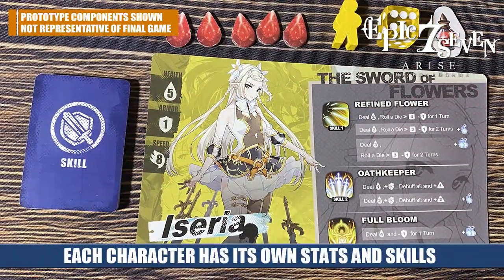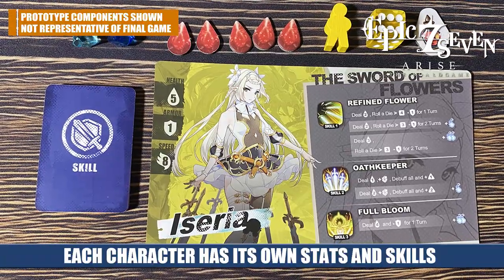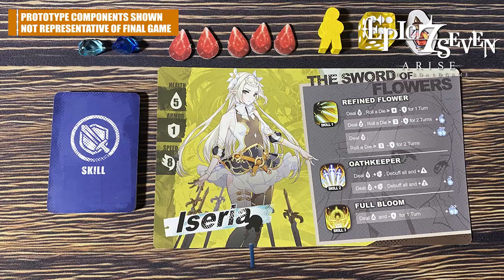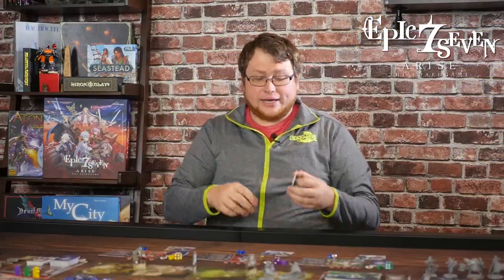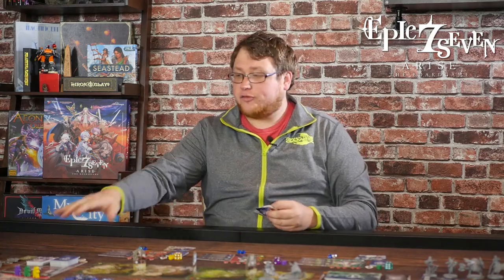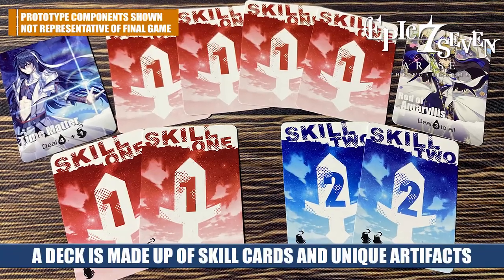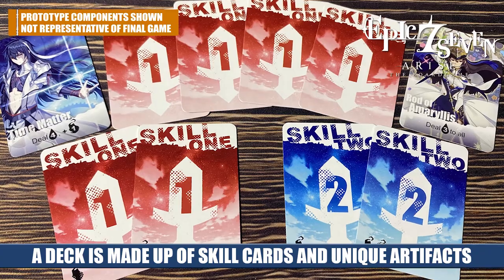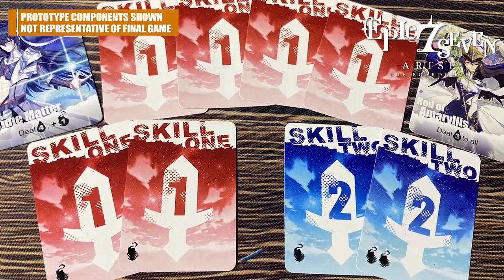Every character starts with a variety of different health and a deck of skill cards. Each player starts with the same deck of skill cards made up of a variety of both level one and level two cards. In addition, each player is dealt two random artifact cards from the top of the artifact deck, which shuffle in to create a 10-card deck. Each hero starts the game with two cards in their hand.